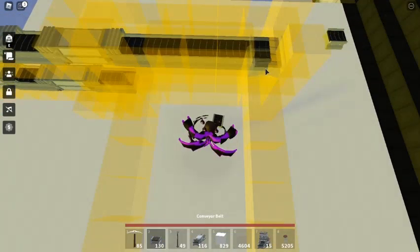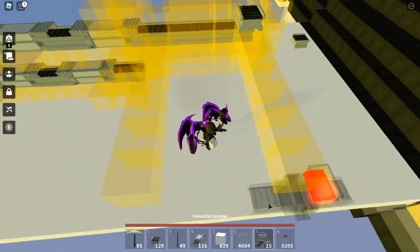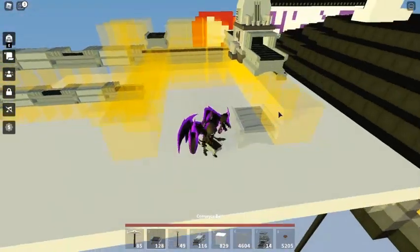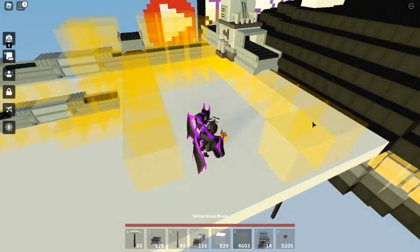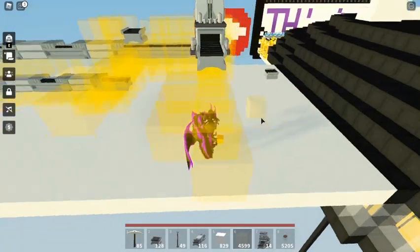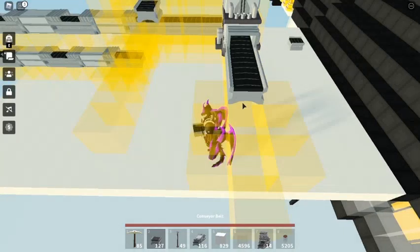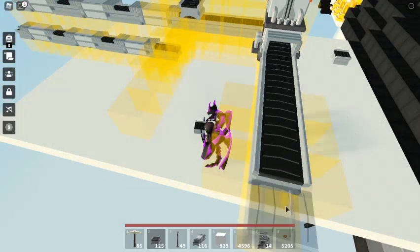First, put the conveyor here. Then second, place the smelter — three of them. One, two, three. Another row: one, two, three. And another: one, two, three. This is where our coal and iron will go. We will cover that later.